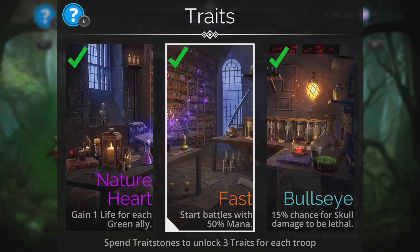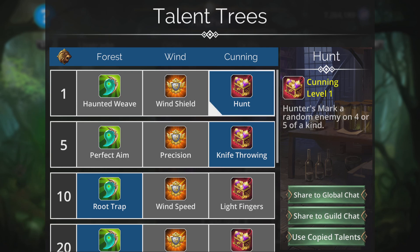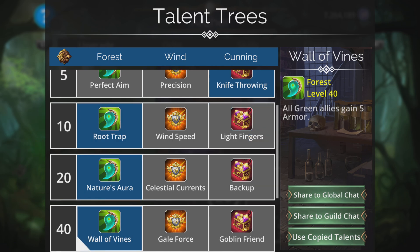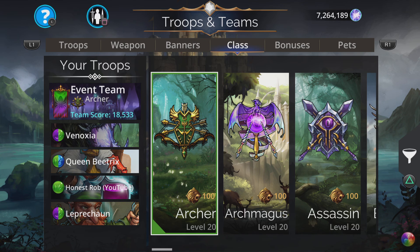I'm going Archer class for this — lots of things to like. When using green: gain one life for each green ally, start battles with 50% mana. You will want to pop the hero to the top eventually. If you're a newer player I'd recommend putting the hero up top straight away — gives a lot more protection, and 15% chance for skull damage to be lethal can really be handy. For the talent trees we're going with Hunt — we're getting a lot of four-matches with this team so that really helps. Root Trap is really handy for protection at the beginning. Nature's Aura gives a leaf storm at the start which is green — exactly what we want. Wall of Vines: all green allies gain five armor, 30% chance to dodge skull damage — really important if you have the hero in the first slot.